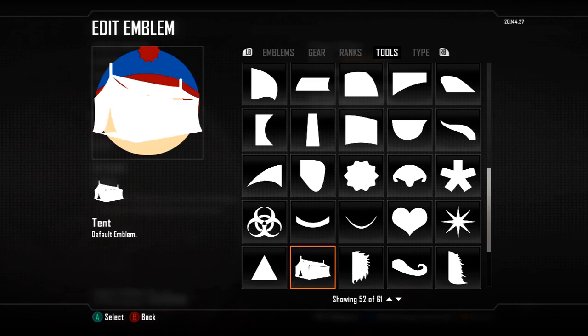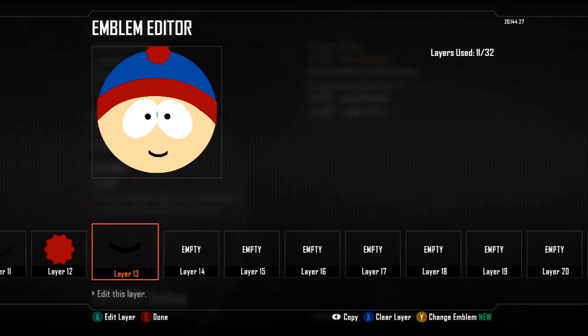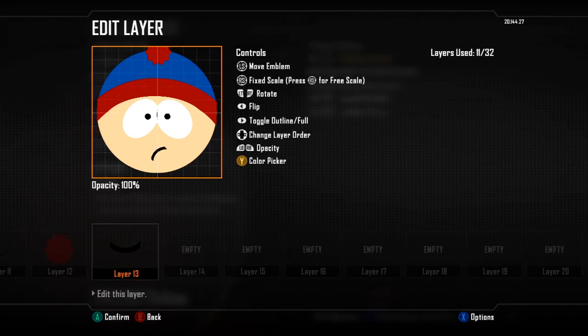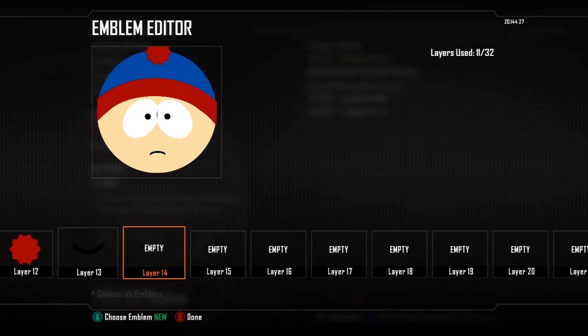Obviously the last bit is the mouth. I personally think you should make it look not sad but a normal face, because if you do it smiling it doesn't really look right. Make it black and I adjusted mine so it looked similar to the TV show — I made it a bit wider and a bit thinner. And that's how to make the Stan Marsh emblem tutorial.